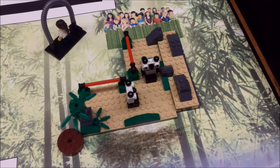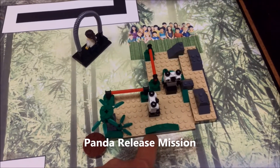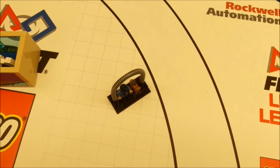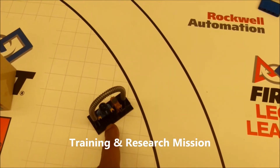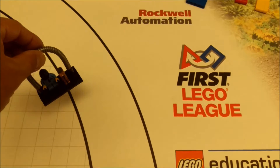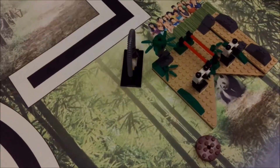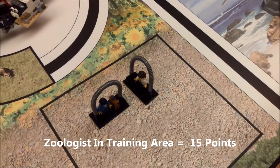The next mission is the panda release mission. If your robot can open up the panda enclosure going clockwise, that is 10 points. The next mission is the training and research mission — we'll talk about the dog trainer, the dog, and the zoologist together. The dog trainer and dog start in base; if you can bring them into the training area, that is worth 12 points. The zoologist will be over by the pandas — if you can bring the zoologist to the training area, that is worth 15 points.